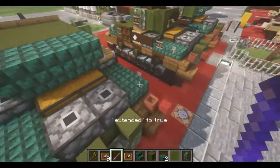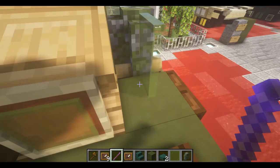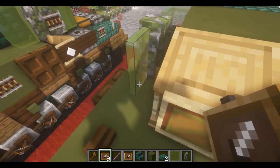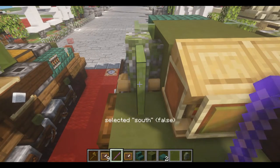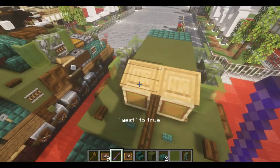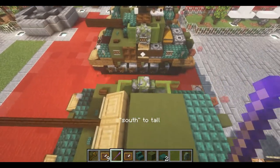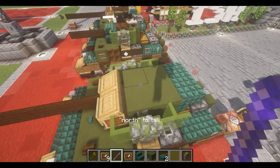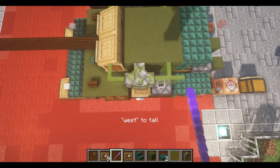Now we can extend these pistons. We can then also take our normal item frames and place one off of the green stained glass panes. We can move these so they are facing inwards — this can be an east and a west. I do it wrong every time, but this side should be west, this side should be east. And we can quality these walls right here: south tall, and we're also going to want north tall as well. We're also going to want east and west tall as well.